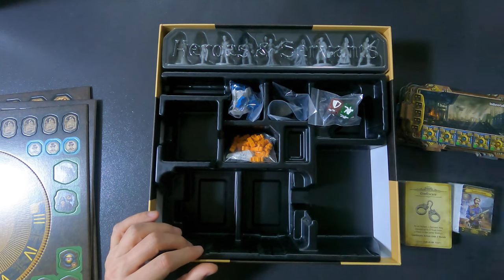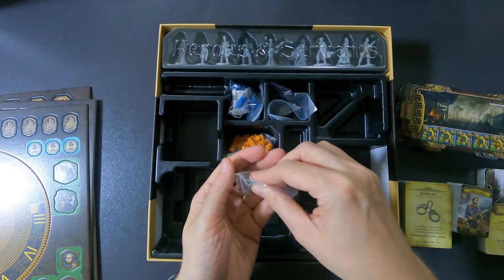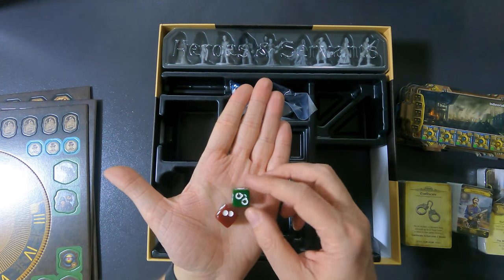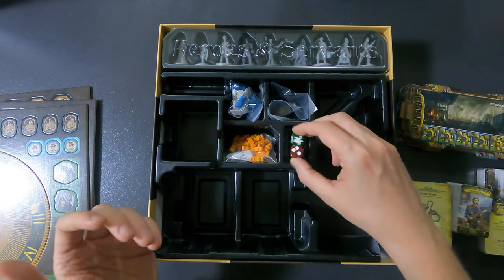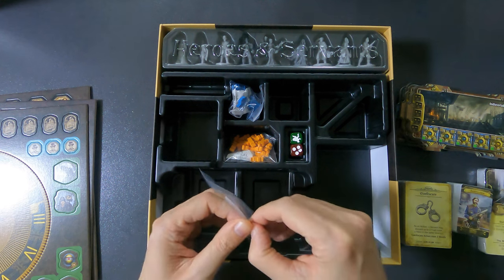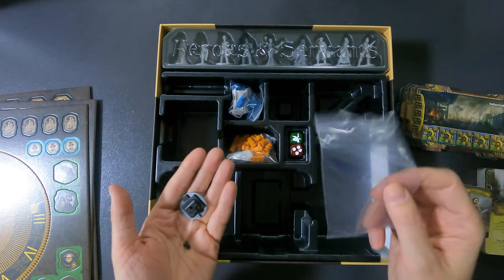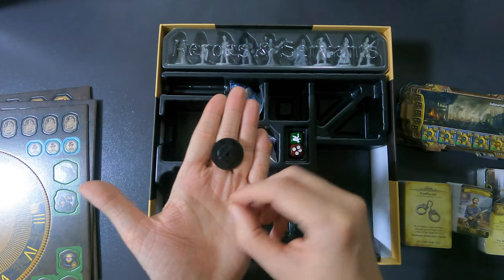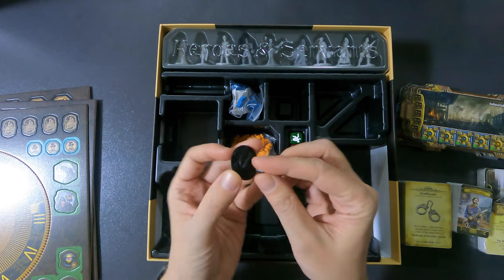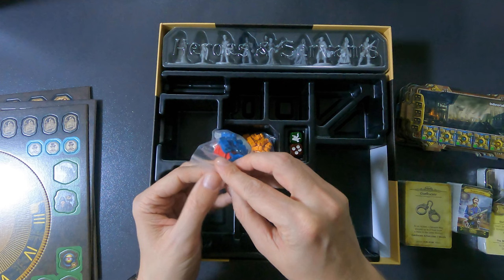Taking out all the cards — I'll remove the plastic and go through them in a moment. Here we have two dice with different faces, crisp and clean. Regarding re-boxing: online they mentioned there's no specific place for everything, you just put it wherever you want, though I'll still make a re-boxing video at some point. The box has different levels which is a bit different from normal.